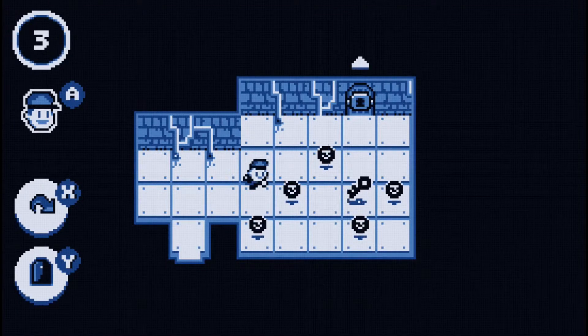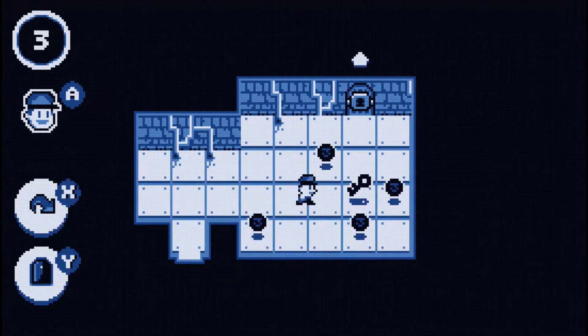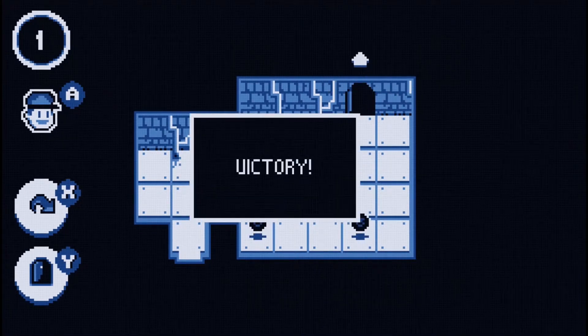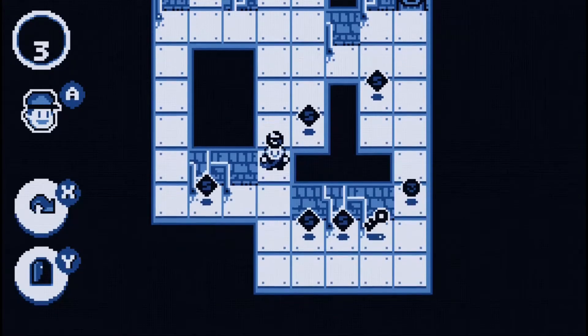You also have to pick up keys. There'll also be like zombies in the way, and there'll be these little blobs — or like slimes — that'll kill you if you step where they've been, or if they jump on you.